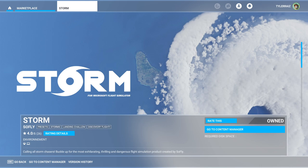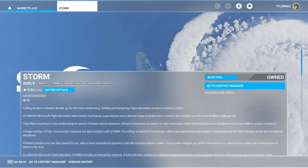Hello everyone and welcome back to Flight Sim 2020, where I'm going to take a look at SoFly's Storm. This is an add-on available in the marketplace for $13 and it is all about hurricanes — challenges in terms of controlling your plane. If you're a hurricane enthusiast this will give you a lot of things. It has presets, storms, landing challenges, and discovery flights.